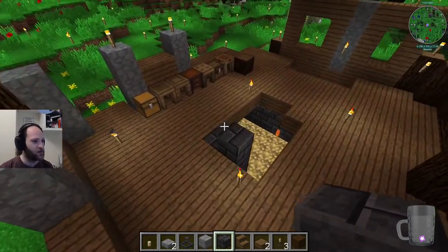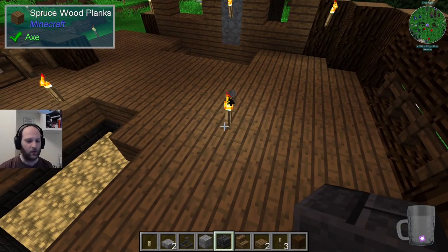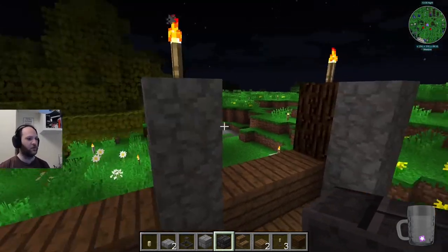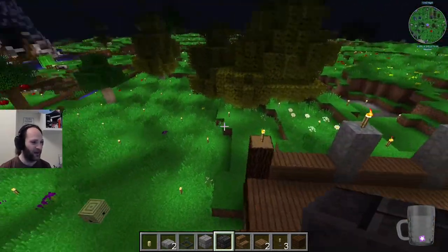You keep running out of torches. We don't have anything that's better than torches, so we have to just cover everything with torches, especially while we're still building, so that mobs don't spawn in our new area.